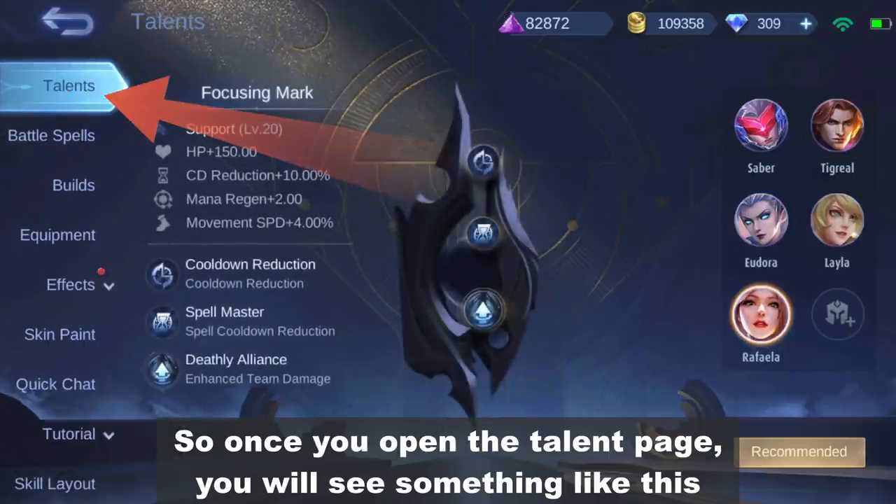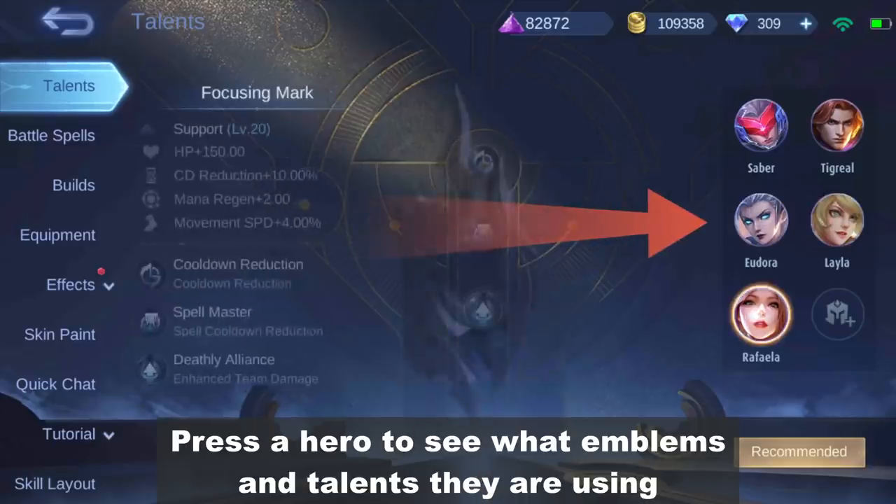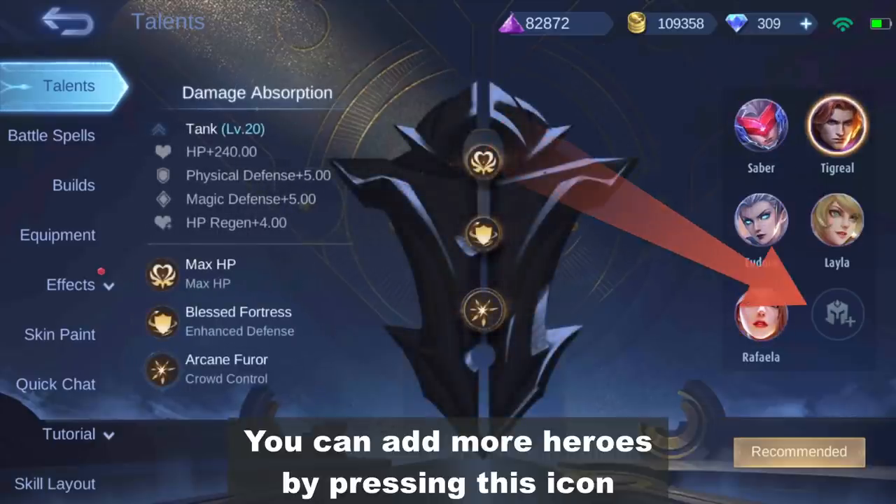So once you open the talent page, you will see something like this. Press a hero to see what emblems and talents they're using. You can add more heroes by pressing this icon.